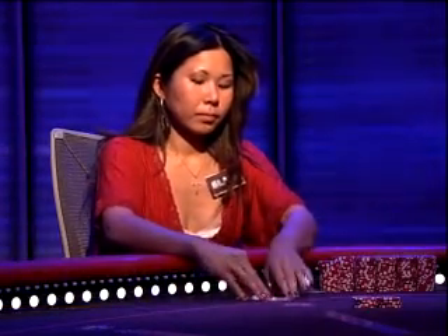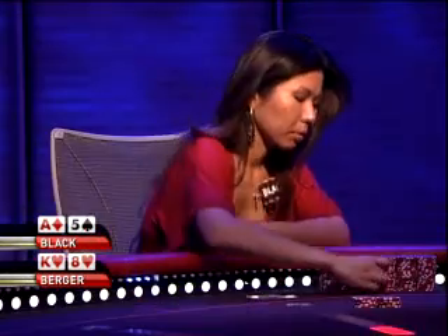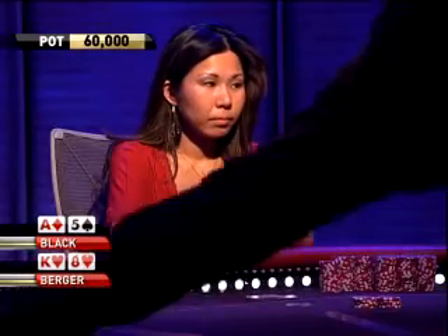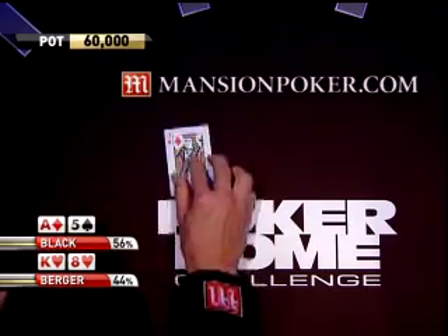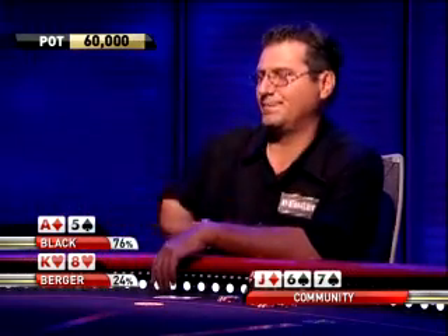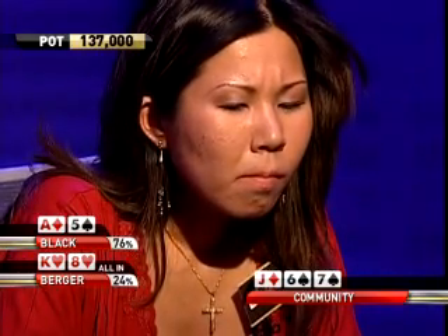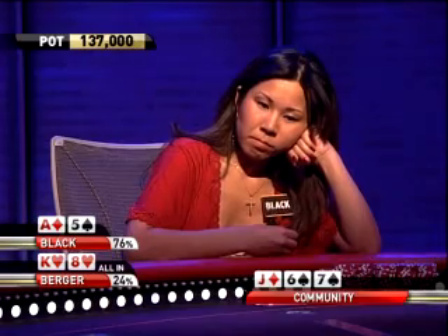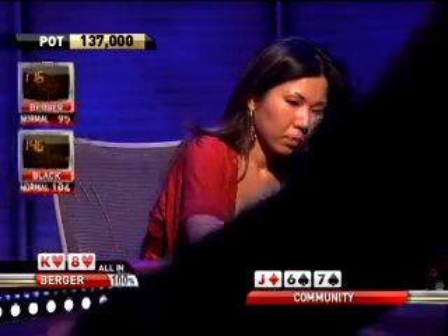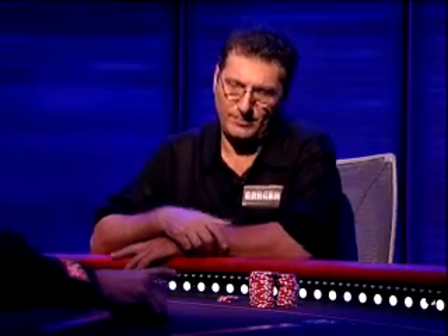Masato Black is very clever — when she gets suited connectors, she tries to get in cheap and see flops rather than steal blinds. If Berger doesn't punish her, she gets to see flops. Now with a real hand — the ace — she puts in a raise, and Berger calls. There's already 60,000 in the pot. The flop comes jack-6-7; nobody connects. Black checks, and Berger moves all in. It's a bold play, and Black folds. One thing to note: she had already used her time extension button — that might have been the spot to use it.